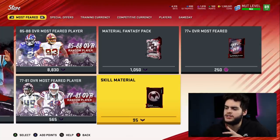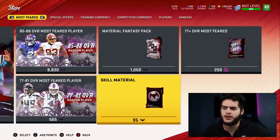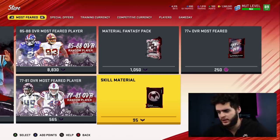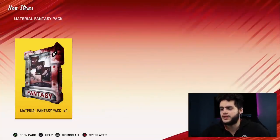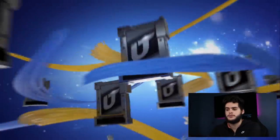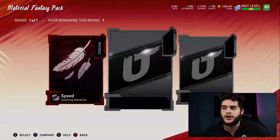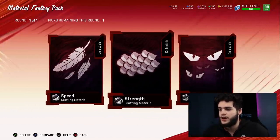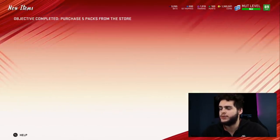I got about 4,600 bats from quick-selling an 85 that went for 30K, so about 1,300 bats will be close to about 10K in coins - so it costs around 10K for this pack. You're going to buy three skill materials and one material fantasy pack. I already bought the skill materials. I heard it gives an 88 overall player, and those quick-sell for about 6,000 training. I'm going to go with the speed one. Let's head back to the secret set and put it in.